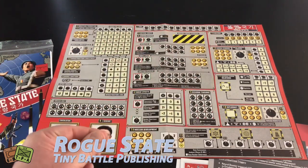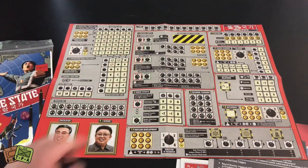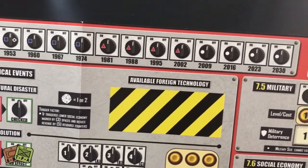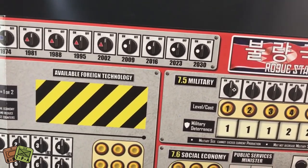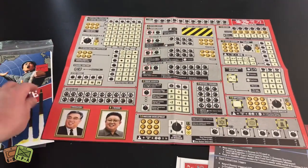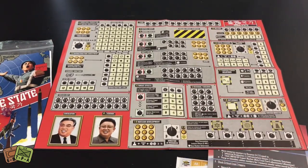The turn track is at the top — there are 12 turns starting in 1953. It goes from 53 to 60 to 67 to 74, 81, and ultimately ends in 2030, so one turn is roughly seven years. The game plays in 30 minutes to two hours. My guess is you can be dominated fairly quickly if your rolls are bad or certain events happen and the game ends early, or it can continue all the way through the 12 turns and take you two hours.